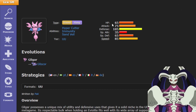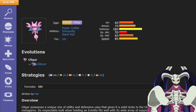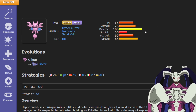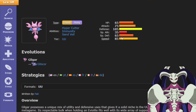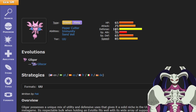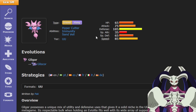Gligar is pretty bulky — it has 65 HP and Special Defense and 105 Defense. This is even stronger as bulk because you have access to Eviolite, which gives a 1.5x boost in Defense and Special Defense to Pokémon that haven't evolved. So Gliscor has a much higher effective Defense stat, which makes it really, really good.